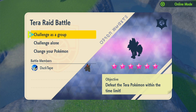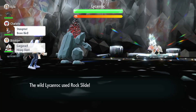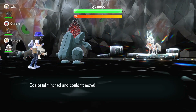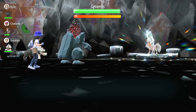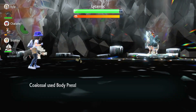Moving on to the raid — we have a six-star Lycanroc Steel type raid, should be an interesting one. First thing we're going to use is Iron Defense, but we get outsped. We get hit with a Rock Slide — it barely does any damage because our defense is really high, but it does flinch us. Then we get hit with a Taunt, which is an interesting one. So we wasted two moves — this could be rough.